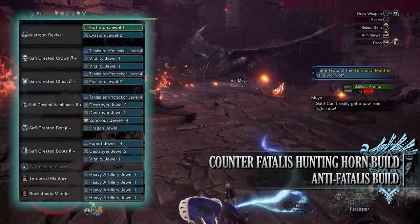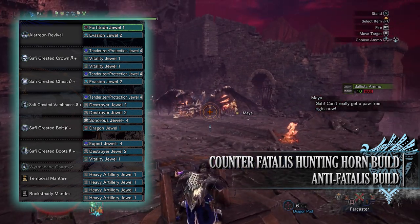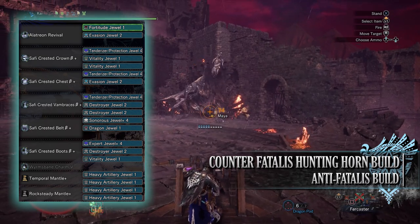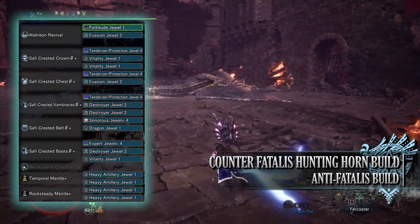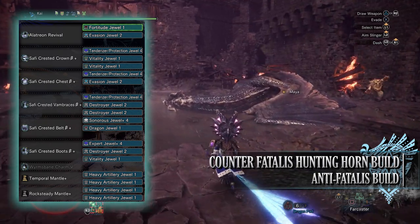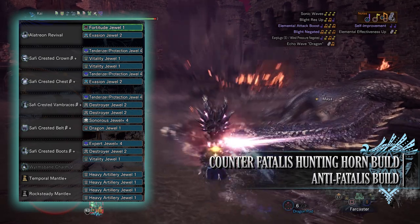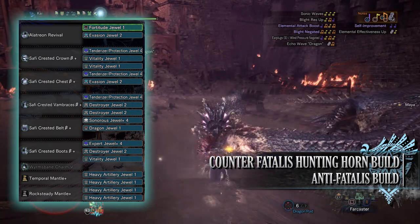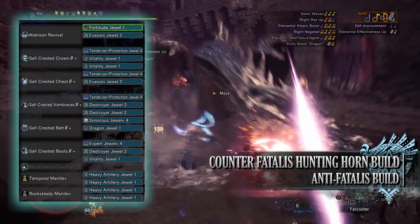When it comes to the jewels you've got a fair amount to play around with. I've gone for a Fortitude jewel for the Fortify skill, Evasion jewels to max out Evade Window, Tenderizer jewels for Weakness Exploit, Protection jewels to max out Divine Blessing, Vitality jewels for Health Boost, Destroyer jewels for the Part Breaker skill, Sonorous jewels for the Horn Maestro skill, a Dragon jewel to max out Dragon Attack, Expert jewels for some Critical Eye, and Heavy Artillery jewels on the specialist tools for the Heavy Artillery skill.